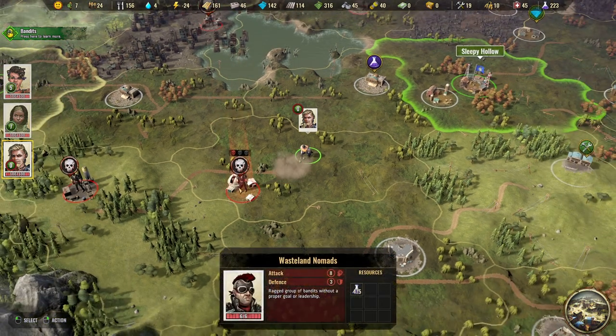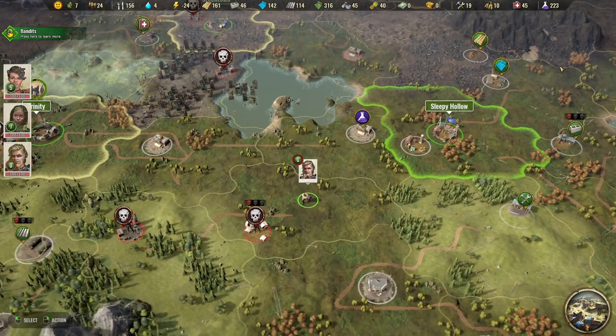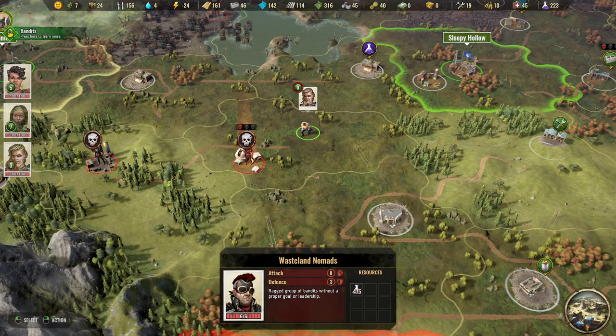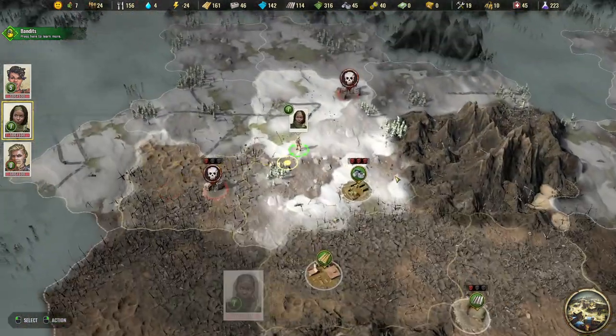That camp was quite strong but we won! It reveals something with 475 research points - amazing! And we can win this next one for 400 more - that pushes us close to 700 research points total. Very good!